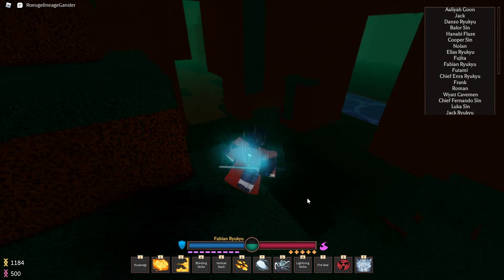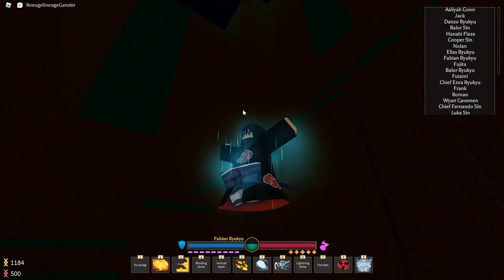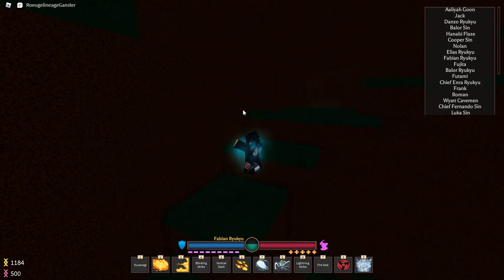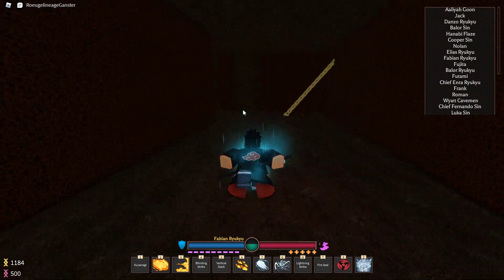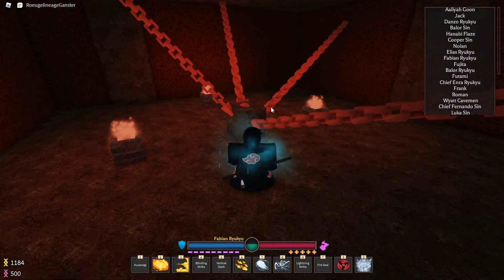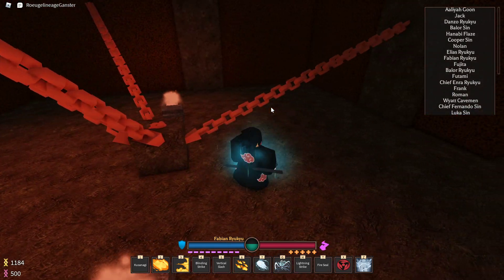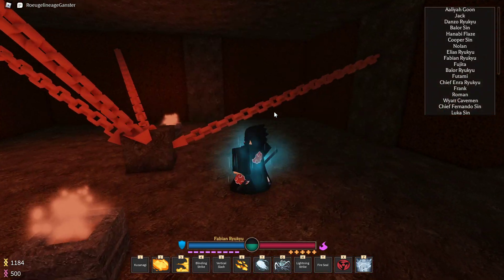Go to Windy Plains 2, which is literally just from Training Grounds. Go all the way over here, go up, and you'll see this rockstone-like door. Go through it and this is where it's at. I don't know what this does for Uzumaki, but you guys can figure that out yourself. I hope that helped.